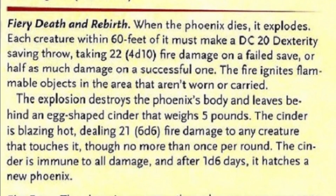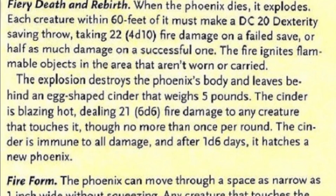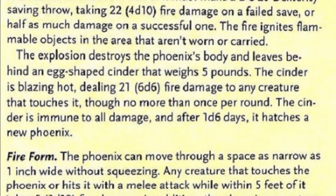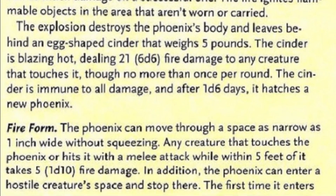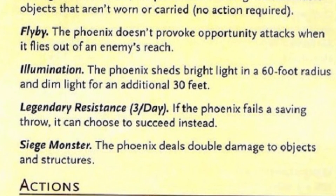This cinder egg is immune to all damage, and after 1 to 6 days, it hatches into a brand new Phoenix. The Phoenix also has the trait Fireform, in which it can move through a narrow space at least 1 inch wide, as well as dealing 1d10 fire damage to any creature that strikes it with a melee attack from 5 feet away. The Phoenix can also move into another creature's space and share it, dealing 1d10 fire damage the first time it enters the space — a potential of 1 to 10.